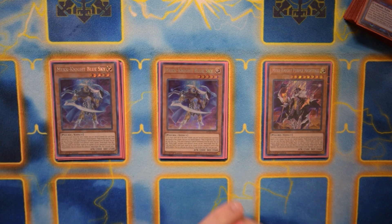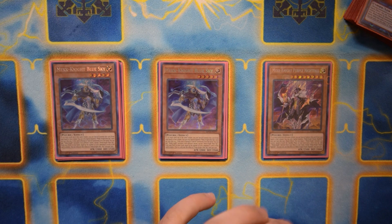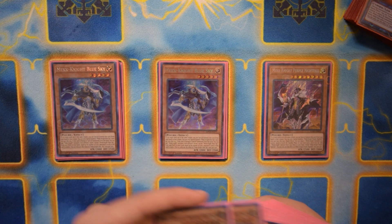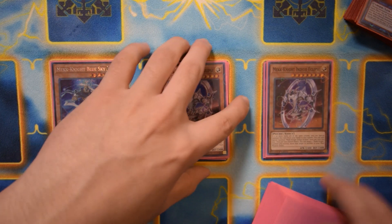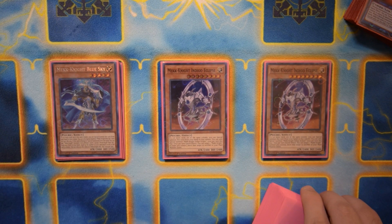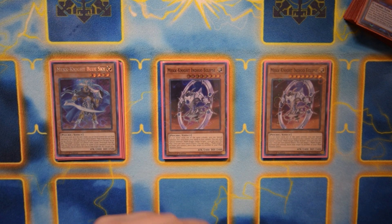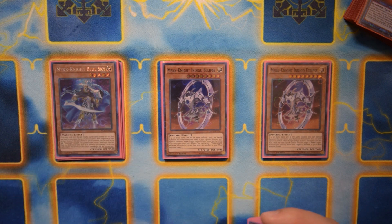We have two copies of Blue Sky — basically when you special summon into a column, you can add Mech Knights to your hand with different names, up to the number of cards your opponent has in that column. This can search up to one, two, or even three cards sometimes if your opponent doesn't play around it. We also have two copies of Indigo Eclipse, which comes up with the Mech Knight trap card World Legacy Secrets, because it can revive a level five or higher monster out of the graveyard.